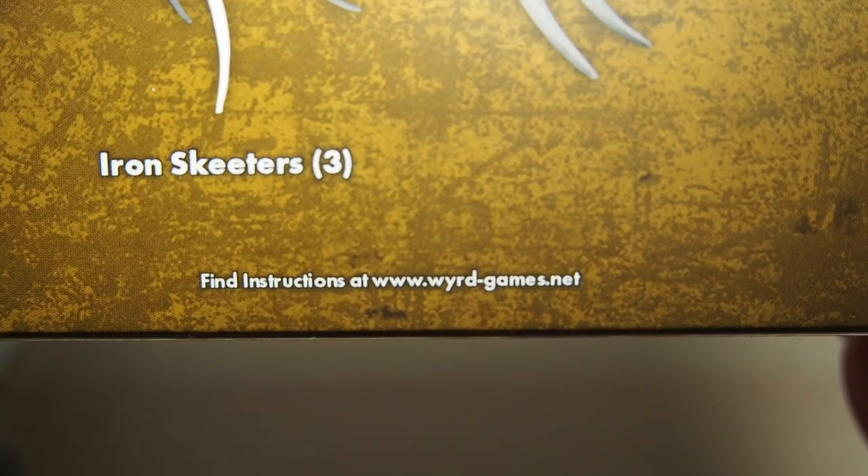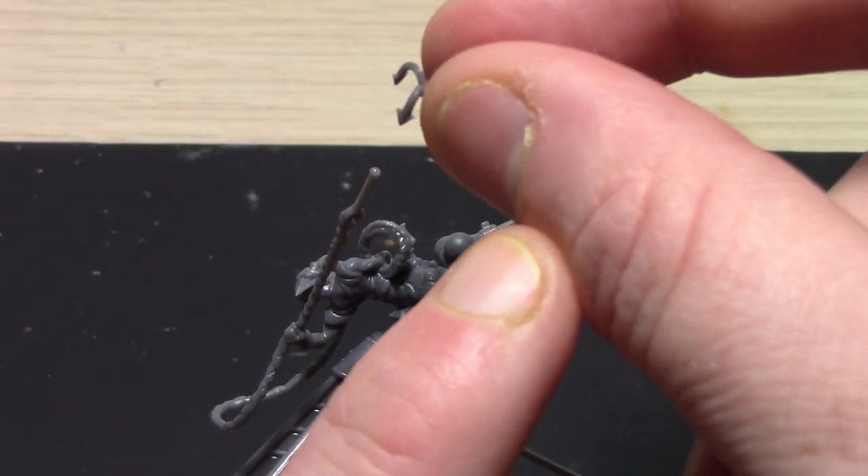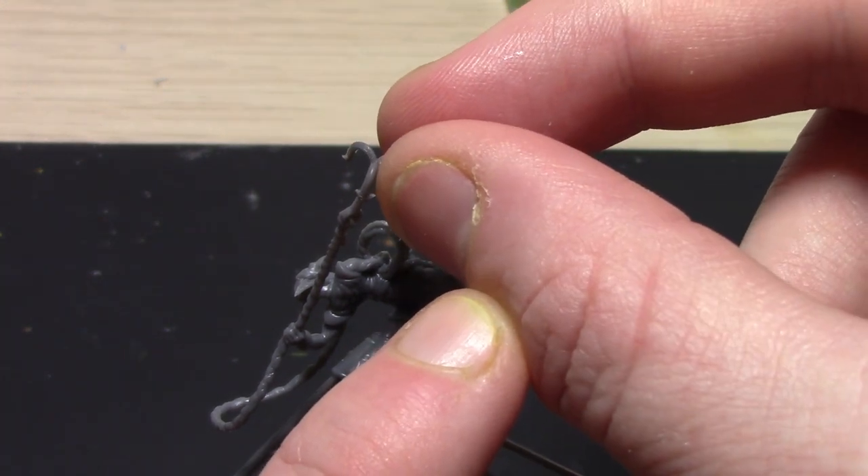The box doesn't include assembly instructions — you can find them on the Wyrd website. If you want a bit of help assembling your models, check out my video where I have some tips for assembling models.